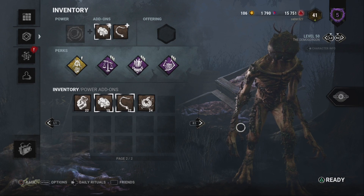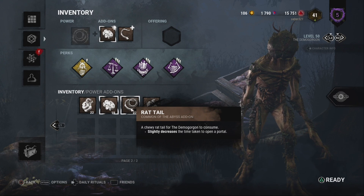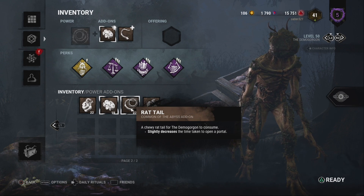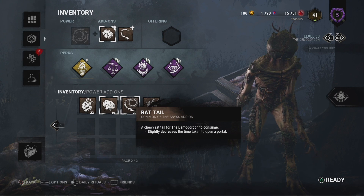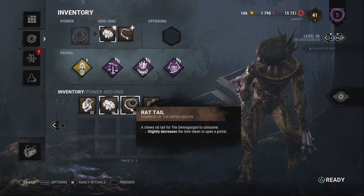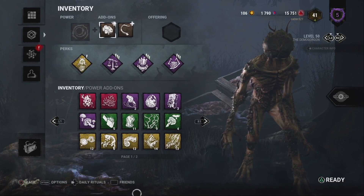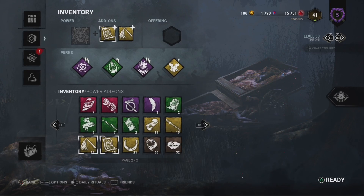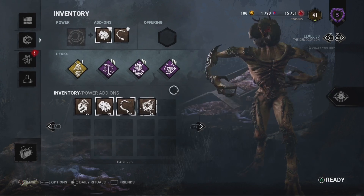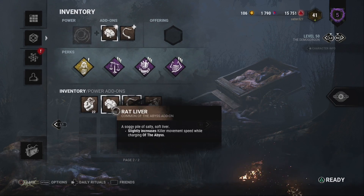Demogorgon — truth be told, Demogorgon is the layout for what I desire in this game. I want a werewolf creature, a beast creature. One of my tiffs about this game is that there are too many psychopathic killers and not enough supernatural killers. Demogorgon falls into the supernatural category. His best add-ons are brown — rat tail and rat liver make him an absolute nightmare to deal with when he has those two brown add-ons on.